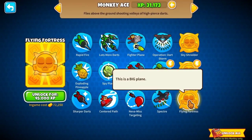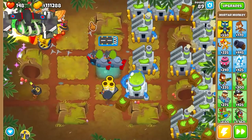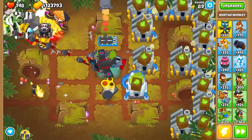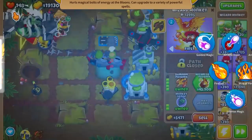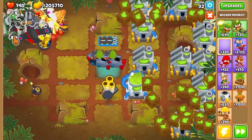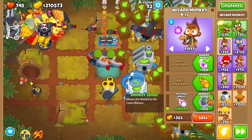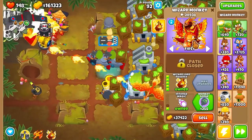We're getting pretty close to Flying Fortress. I really want this upgrade. And we cracked $100,000 at one time — absolutely absurd. And we also unlocked the final wizard upgrade, the Wizard Lord Phoenix. So let's go ahead and buy that. We're actually going to make a brand new wizard very close to the entrance so it can do its best work. He's getting thousands of pops per second — he's already at over 20,000. Absolutely absurd.